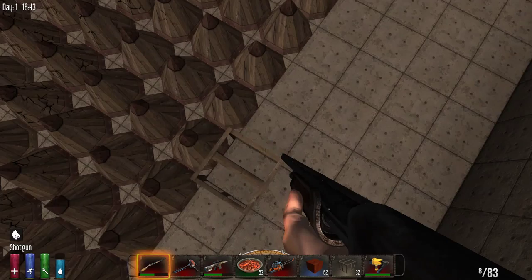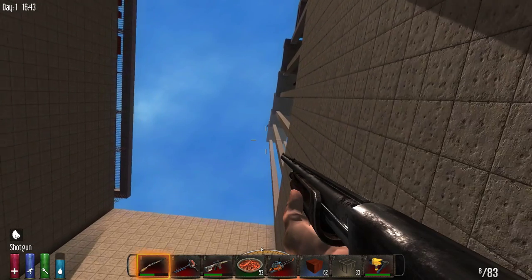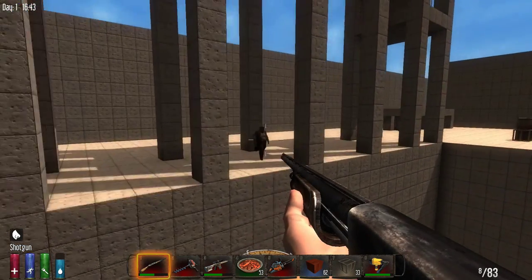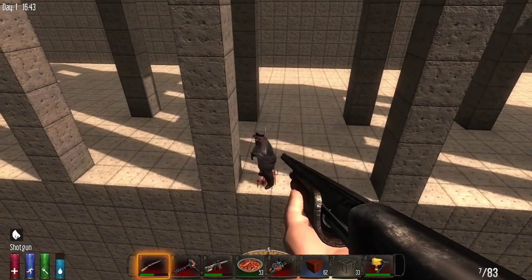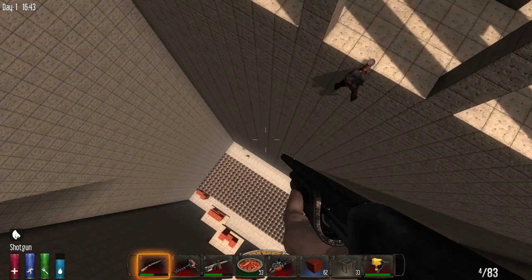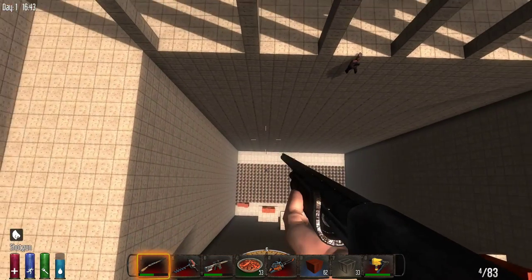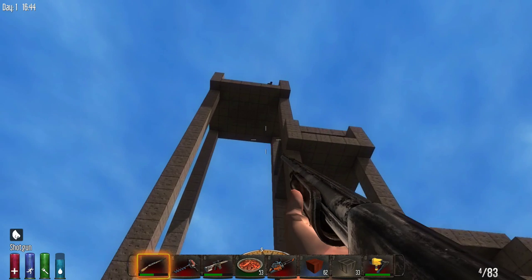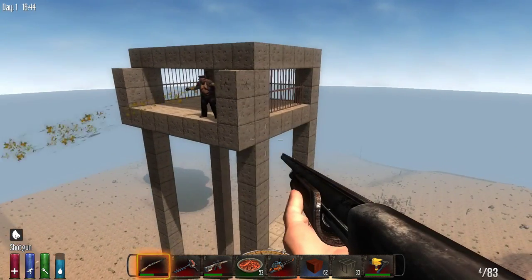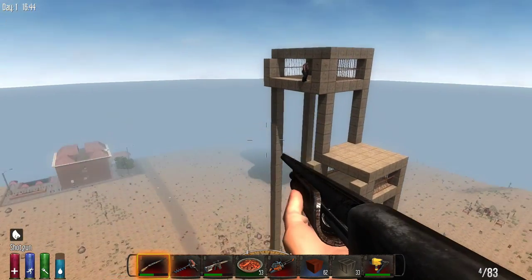For the fat zombie cops, it looks like no matter what distance they fall, they will live to run and then explode. Oh, we'll have to test zombie puke range — I can see that test in the future. That's a ballistic trajectory — pretty good range.